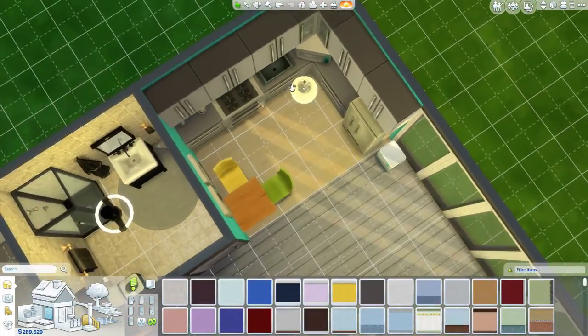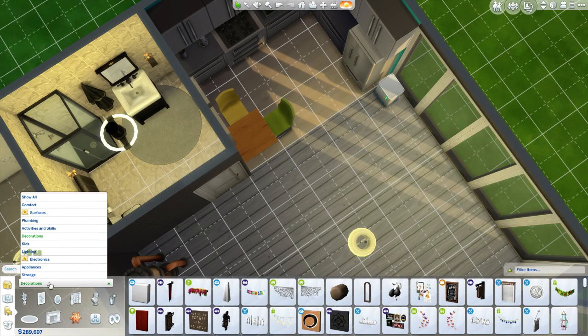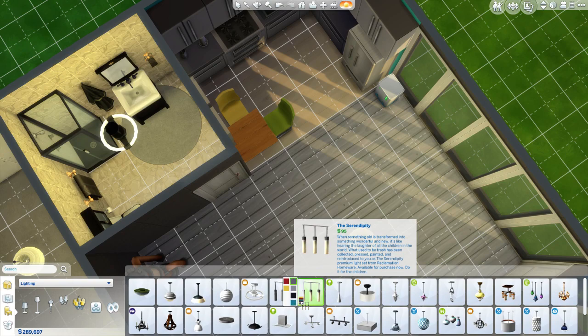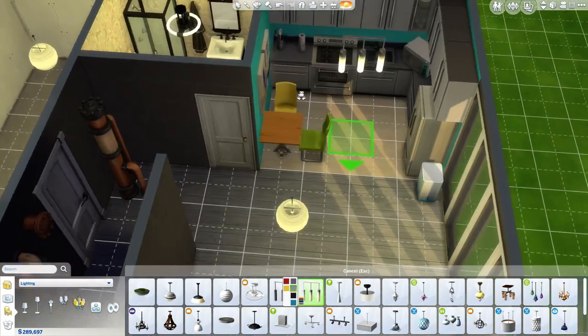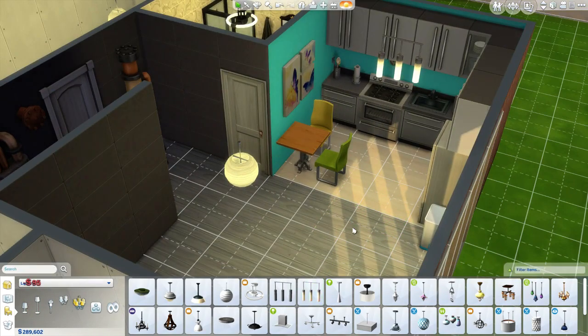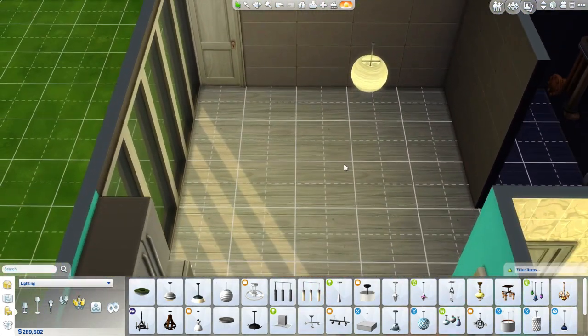We've got to get a new light for the kitchen because I forgot to do that. I like the hanging lights for the kitchen - I think they help light it up really nice and you only need one strand. So I'm going to plop this in the kitchen right there. Because you don't want to take up any ground real estate - not a lot of ground real estate in an apartment if you want to live your life.